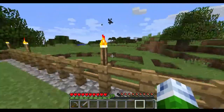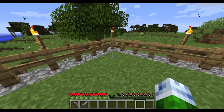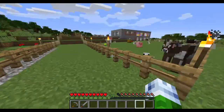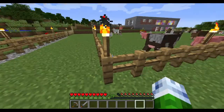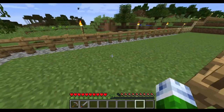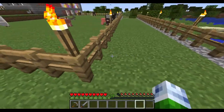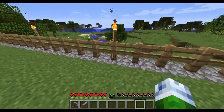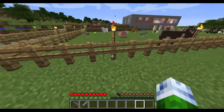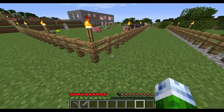As we continue around, you can see that the fencing continues. There is a bit of an issue at this corner because it isn't quite big enough to cope with the full five spacing. Although there is five spacing between the fence here, if you look you can see there's a torch there, torch there — but it was actually on the fourth block here rather than the fifth.